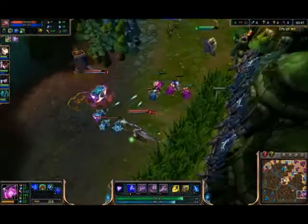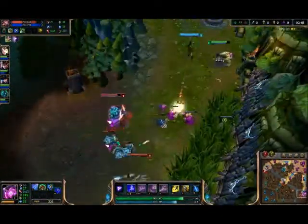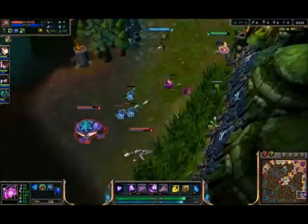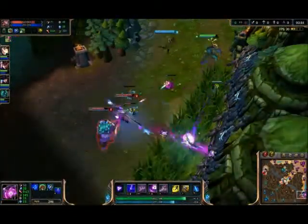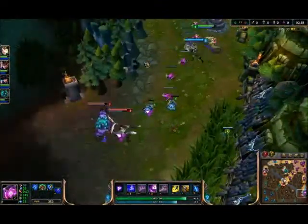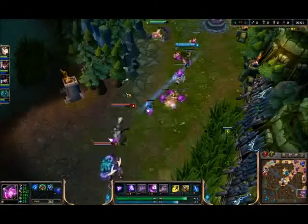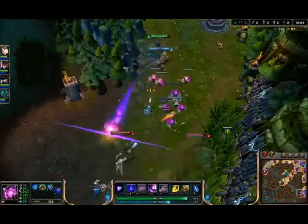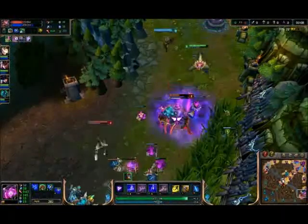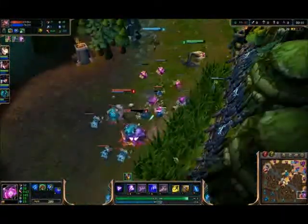Okay, they hit level two. You don't want to actually fight until we're up at level two — and here we are. Keep poking them down. When he goes in, use the E.